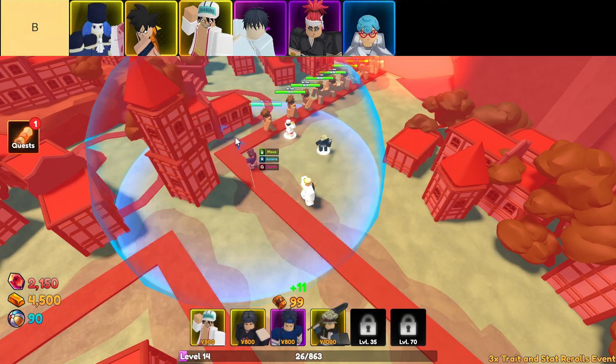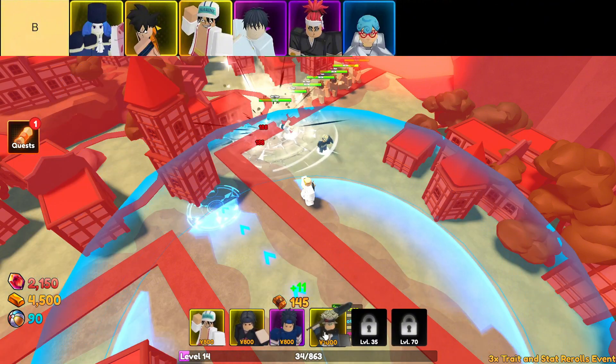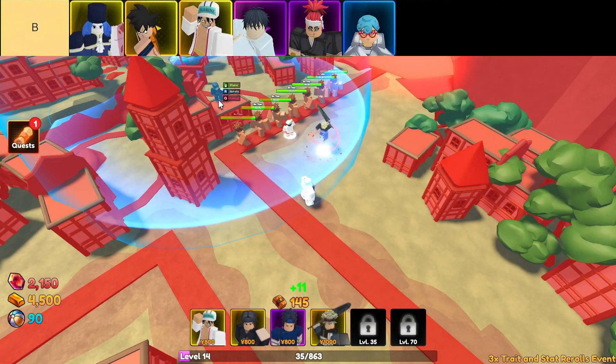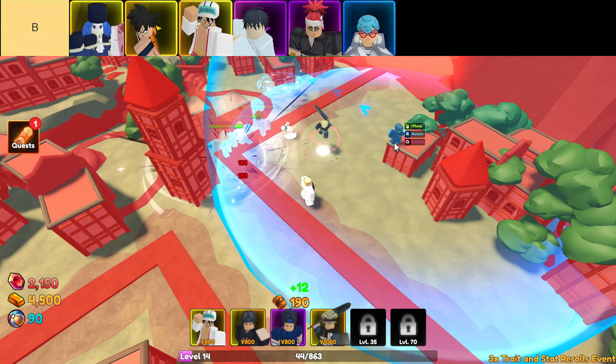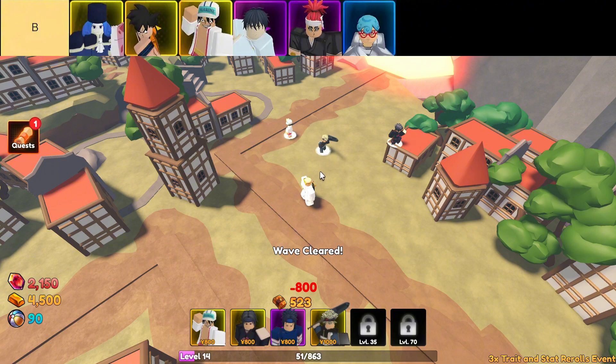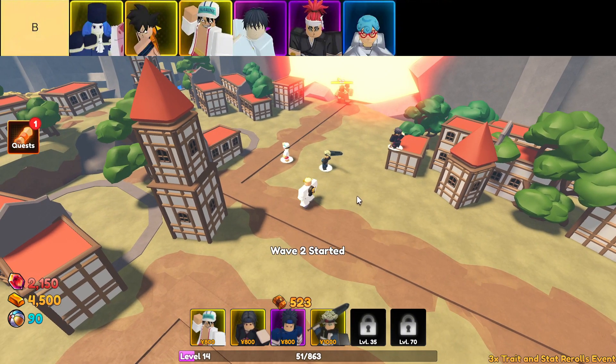Lastly, we've got Ice Bender. She slows down enemies and has pretty solid DPS for a rare unit. That slow effect can be a game changer when you're trying to keep the baddies at bay, letting your other units pile on the damage. Ice Bender can be a sneaky good addition to your lineup if you know how to use her right.